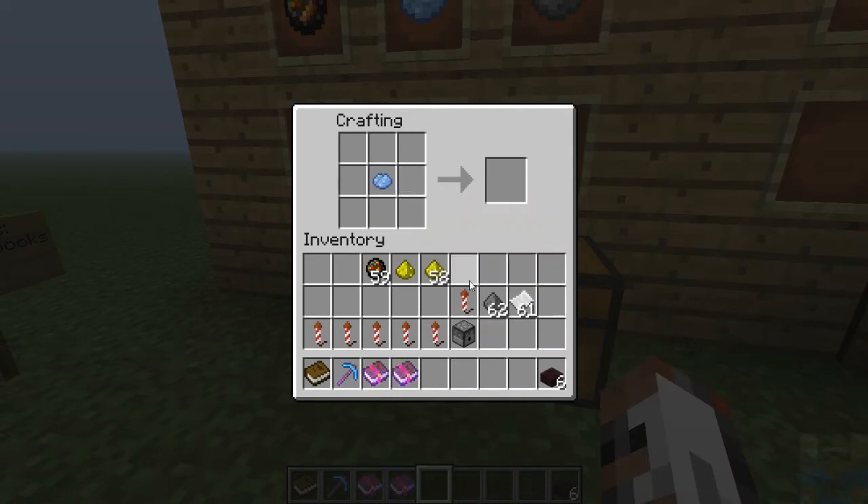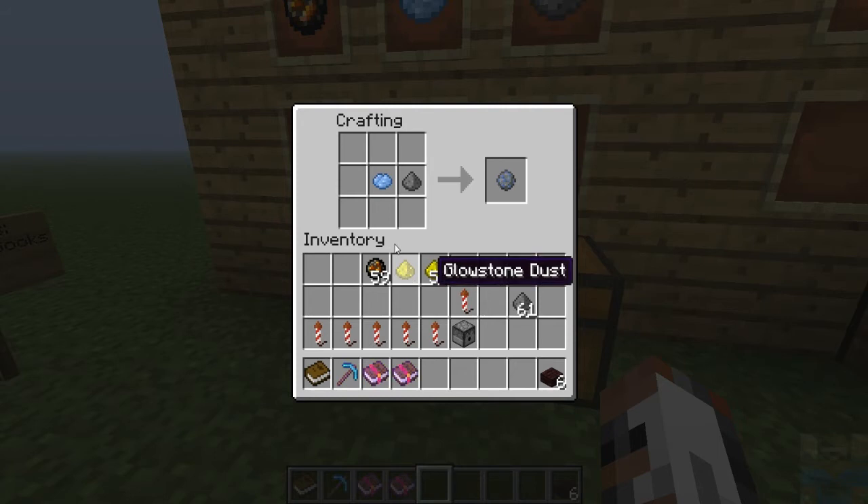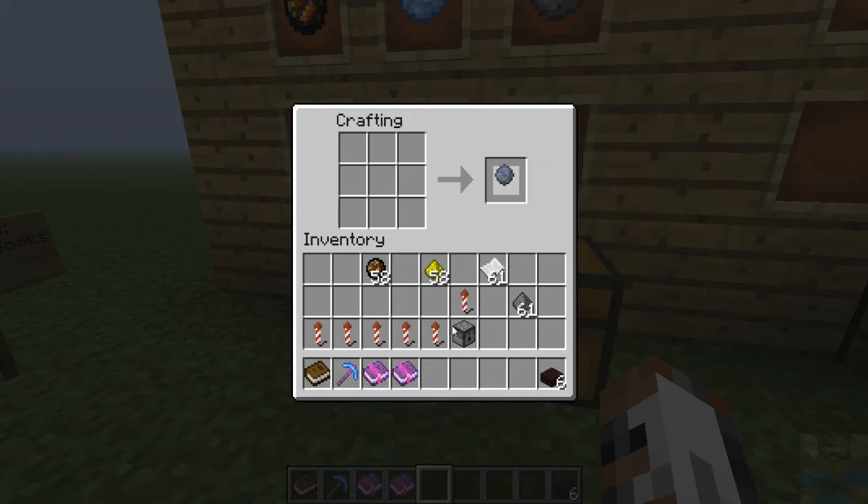To make one of the firework stars, you are going to need any kind of dye — you can make lapis or yellow dye or whatever — and you will need gunpowder to make a basic fireworks star. It will be a small ball and it will be light blue. If you want sparkling effects, you add glowstone dust — now it says twinkle. If you want a big one, you add fire charge, and now it says large ball, light blue and twinkle. So now we have a firework star.